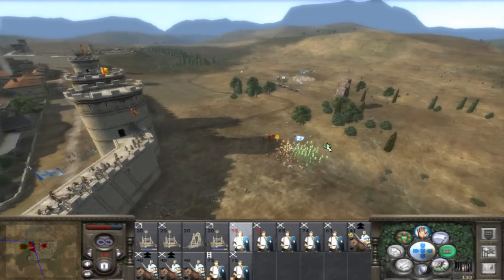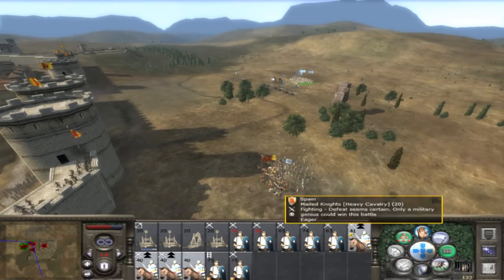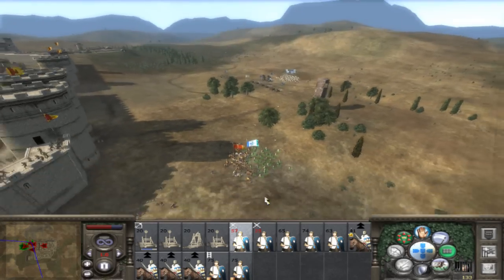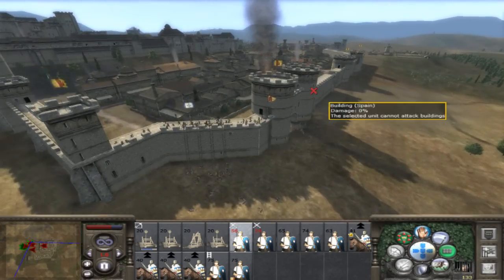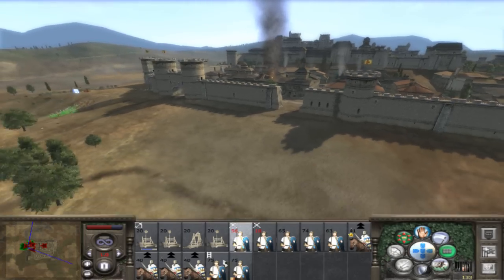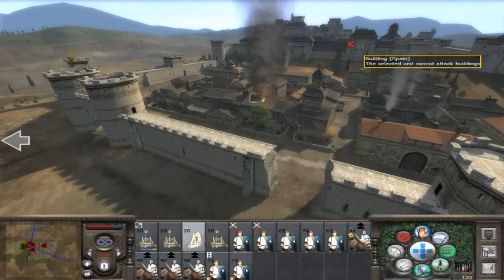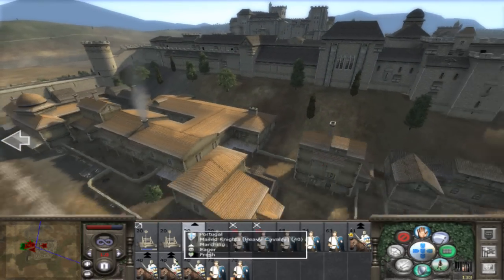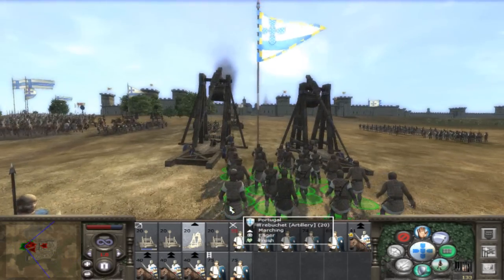Looks like my 30-some guys are taking down some archers. Unfortunately I don't really have any spear units. The best units for infantry would be dismounted guys — dismounted knights. But unfortunately it's an early period, so you don't get very good spear units.